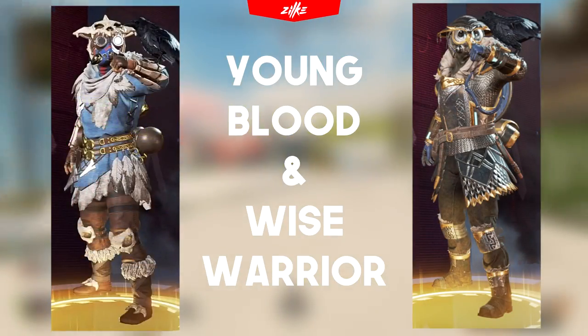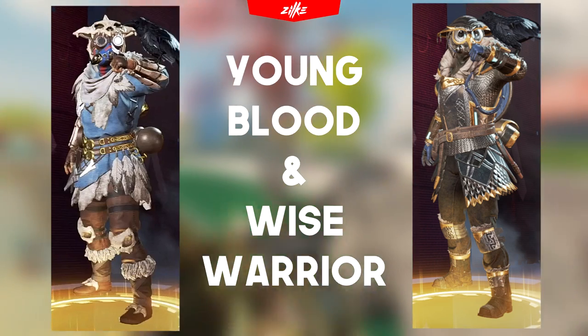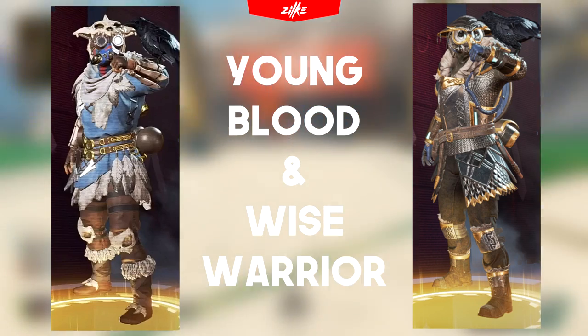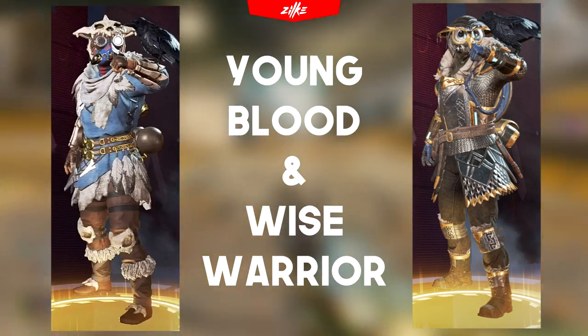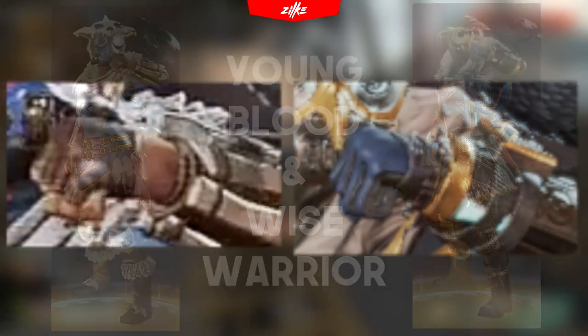Young Blood and Wise Warrior are next. These skins have a lot of quirks and elements connected to the origin of Bloodhound — a lot of details, different materials and tones which complement each other. The Young Blood skin also has a different lobby select animation which a lot of players love. Wise Warrior's head is surely the striking detail of the skin, while the Young Blood doesn't have a dominant detail. The Wise Warrior hands are literally default Bloodhound hands with different colors, while the Young Blood hands just feature some scratched leather which isn't that cool — the gameplay experience of these skins is not something to brag about.